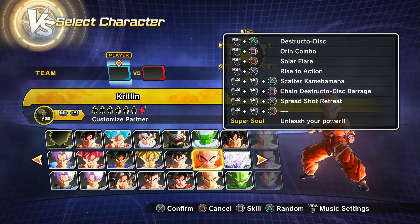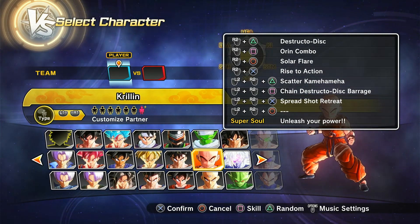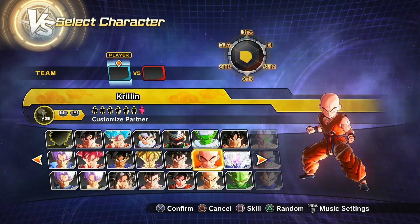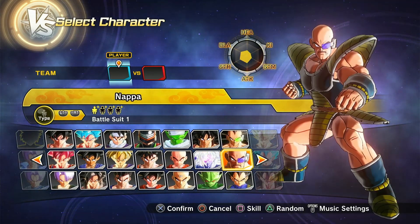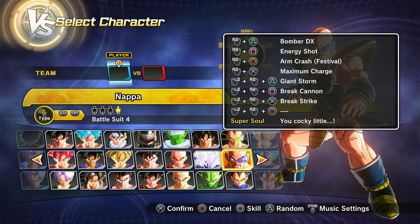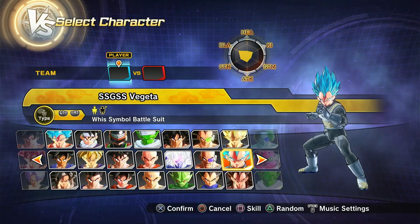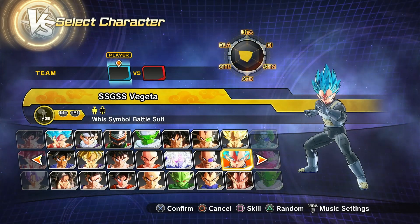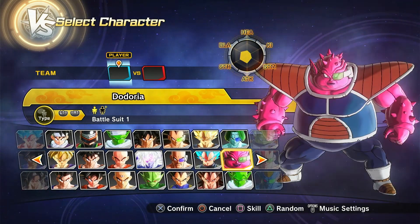We also have the custom version. Then we have Super Saiyan 2 Gohan, then Nappa — Nappa without the scouter, Nappa Battle Damage, Nappa Festival. Then Super Saiyan Blue Vegeta, who has two versions: regular Dragon Ball Super and a Resurrection F version.